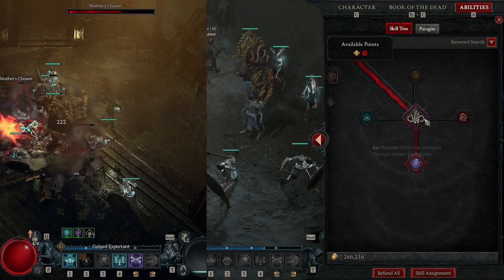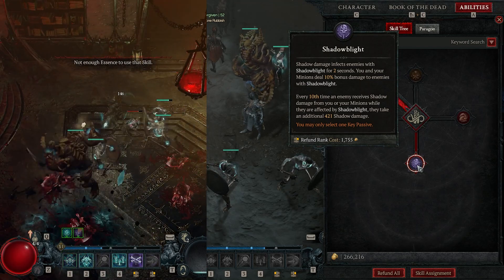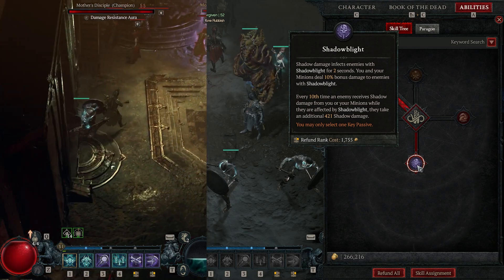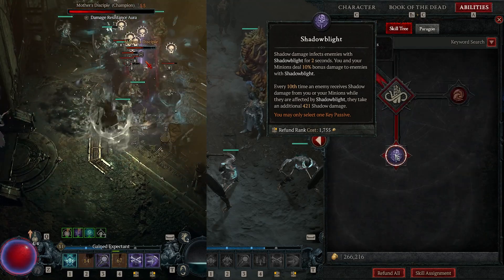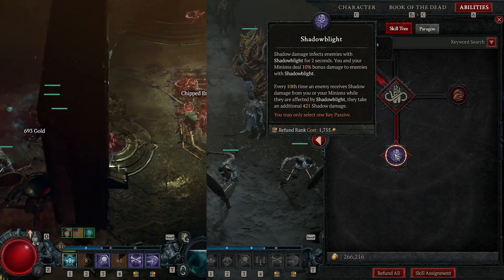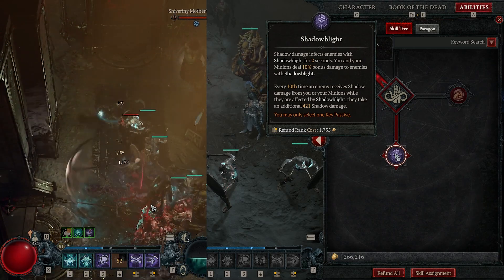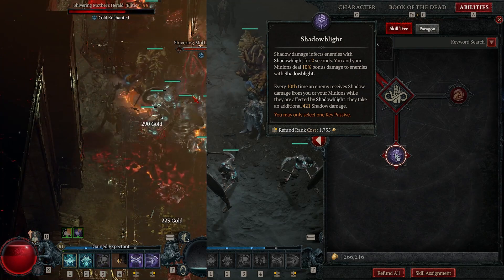For the key passive I grabbed Shadow Blight: shadow damage infects enemies with Shadow Blight for 2 seconds, and you and your minions deal 10% bonus damage to enemies with Shadow Blight. Every 10th time an enemy receives Shadow damage while affected by Shadow Blight, they take an additional 421 Shadow damage. Similar to the Blight skill itself, whenever we hit enemies with Shadow damage, they're taking 10% increased damage from ourselves and our minions. Almost every skill we use either increases our minions' damage or makes enemies take increased damage — that's the whole gist.